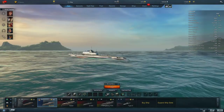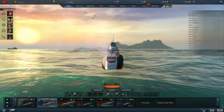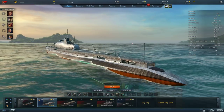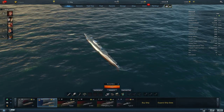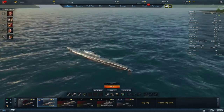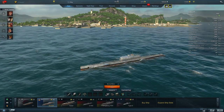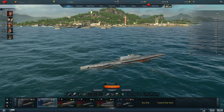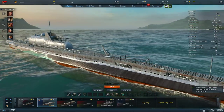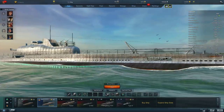It also has some pretty awesome torpedoes in the rear. They're not fixed into the hull — they actually rotate as well. So you can fire torpedoes to the right or left, like 45 degrees to 90, and then to the rear at 180. We have four tubes in the front and it looks like you can fire six in the rear.